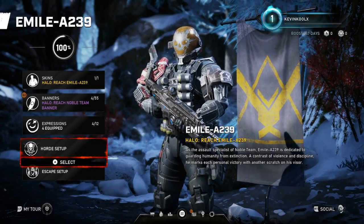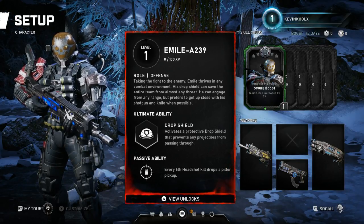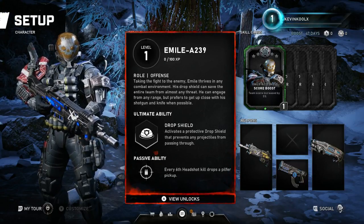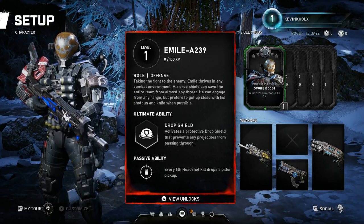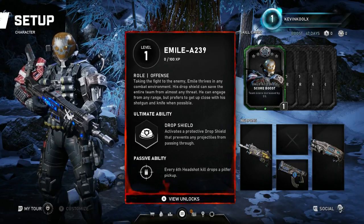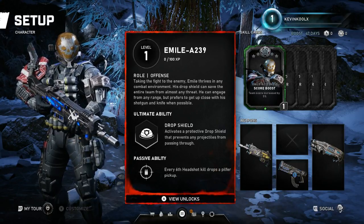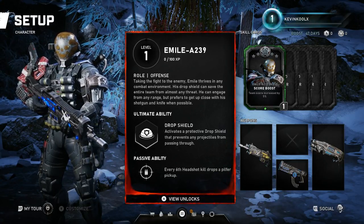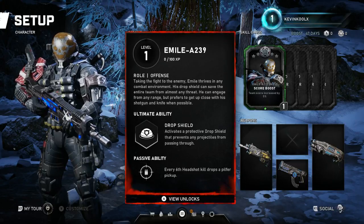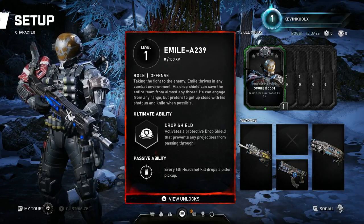Let's go over into the Horde setup. You have Horde and Escape with different loadouts in this game. Emil's ultimate ability is a Drop Shield — it activates a protective drop shield that prevents any projectiles from passing through, much like the bubble shield in Halo Reach. I remember when Reach first came out everyone had the bubble shield and it was one of the most annoying things ever, especially in Oddball.